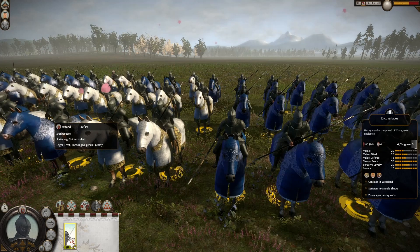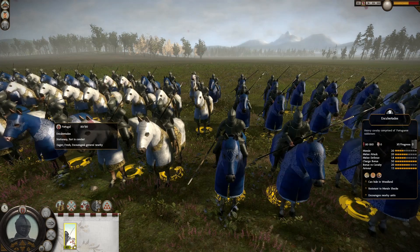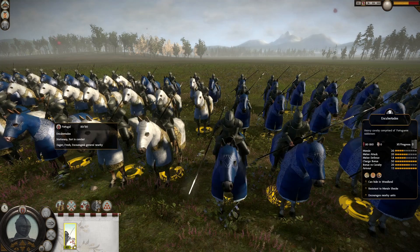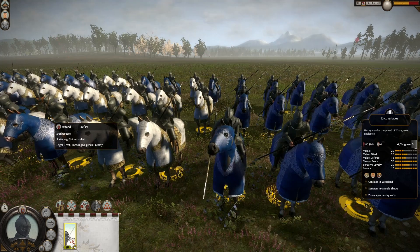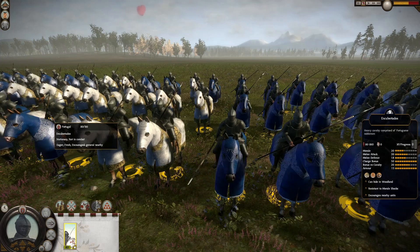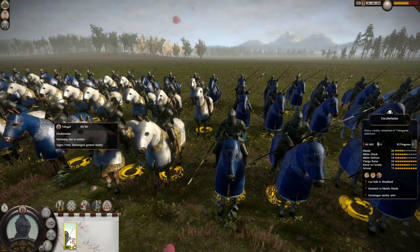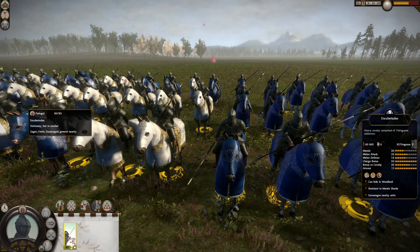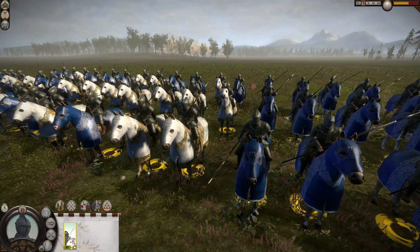In this cavalry engagement we're fighting with our Encubertados, our Portuguese Knights — the most elite melee cavalry we can recruit, and possibly the most elite cavalry of the game with the mods we are playing. They have 80 soldiers, 20 morale, 20 melee attack, 18 melee defense, 50 charge bonus, 20 bonus vs. cavalry, 15 armor, 2nd wind and wedge formation that we will be using.